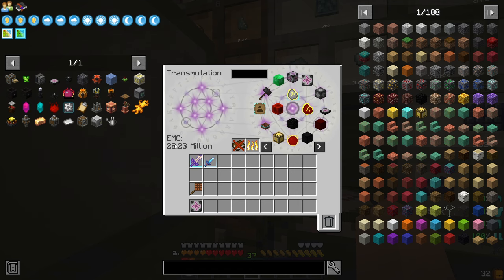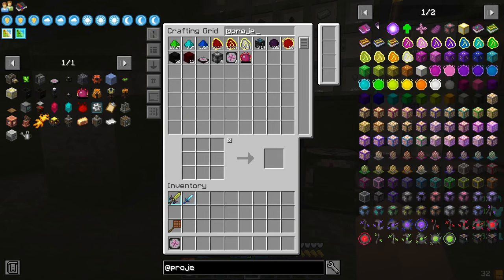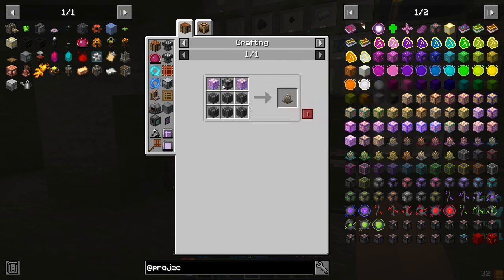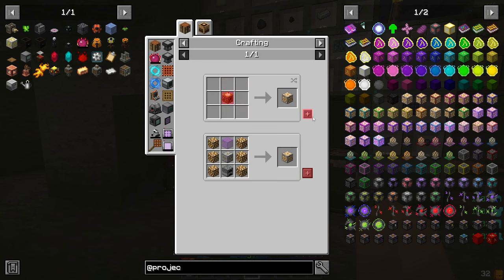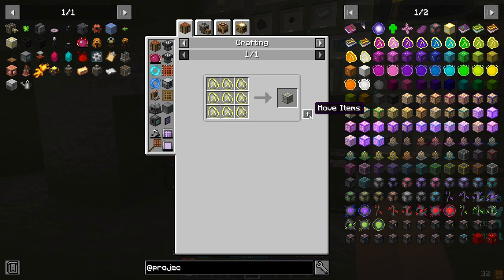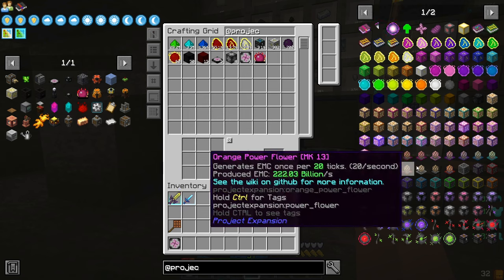So one of the first things I would like to do is get a flower from Project Extension — a basic power flower would be useful. Let's see here, we can make this stuff. We don't have the block of etromalus fuel. So we teach that to the system.